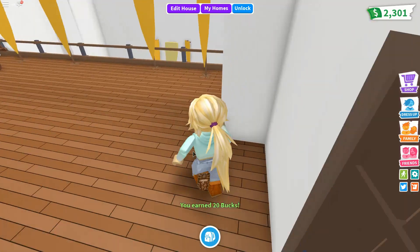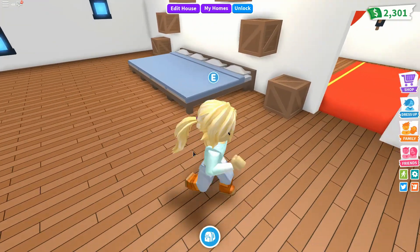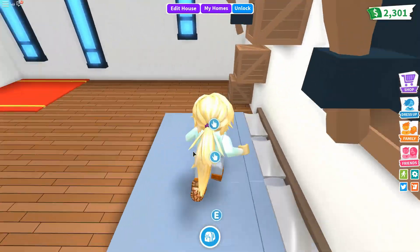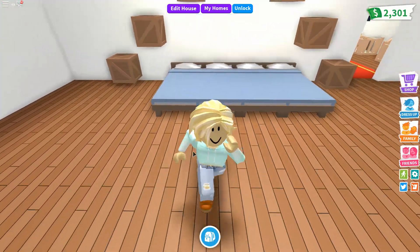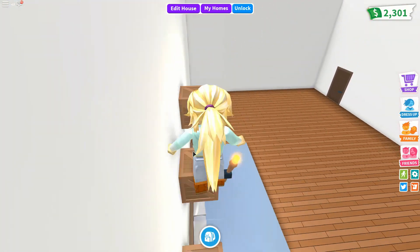The next room is this room, and in here I put four beds together to make it look like a super long bed. Then I used some crates to make a little obby that goes over it and you can walk down. I think that's pretty cool.